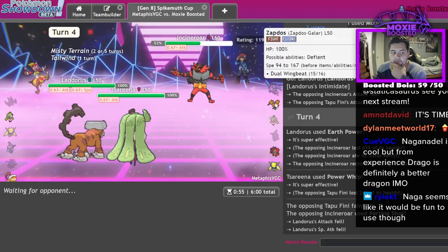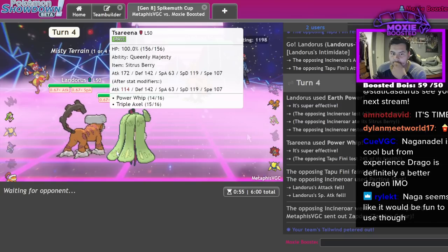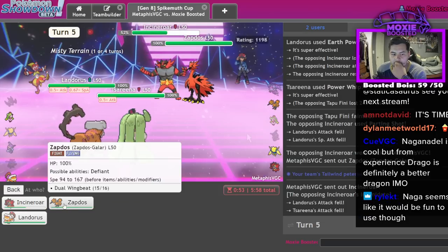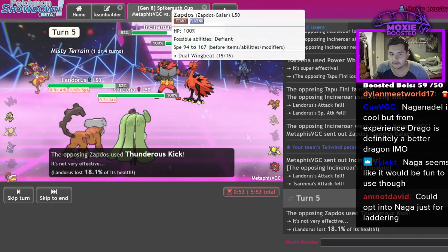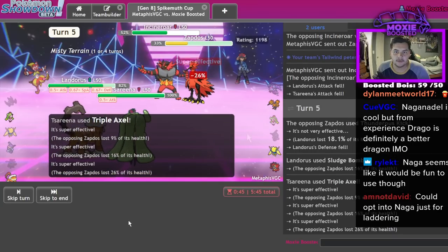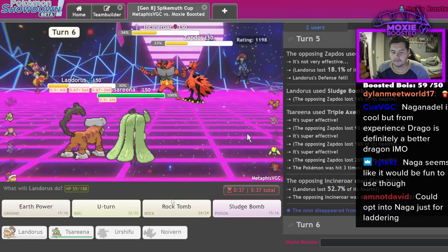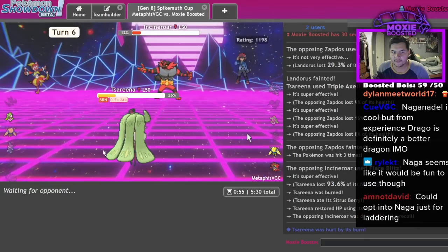Yeah, that's Scarf Zapdos. Honestly if I get rid of the Zapdos I should be able to win, but I just don't see it happening. They have to miss here - if they miss I can win. Thunderous Kick. One, two, three - Flare Blitz to KO. They're going to this guy. Probably just barely live this next one. Nope - that's game, GG.